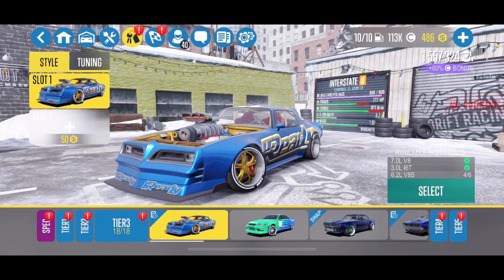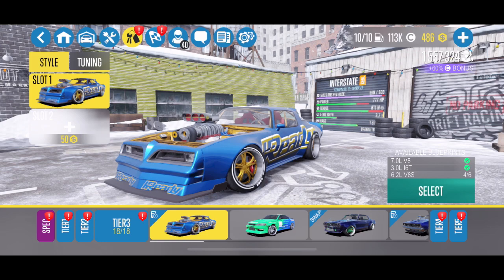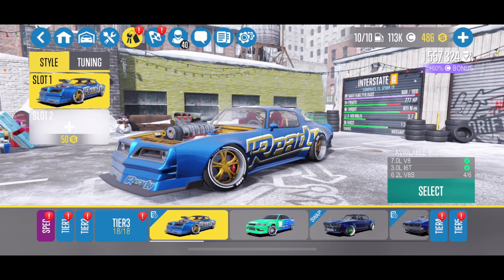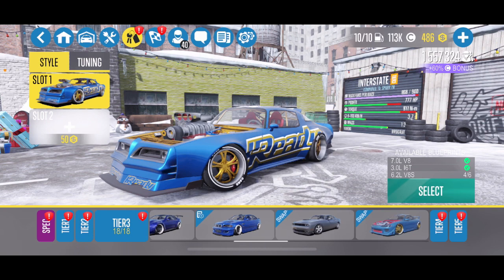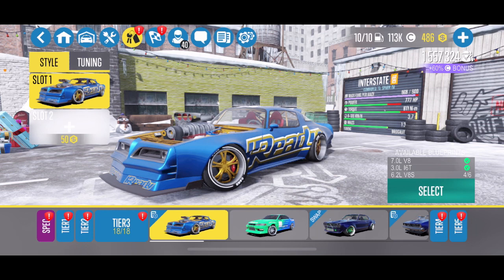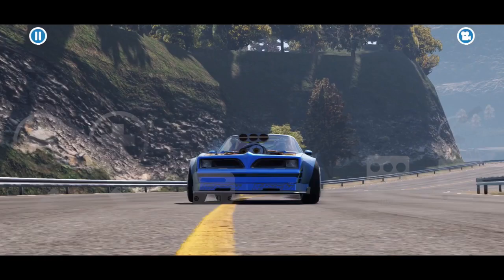Jumping over to tier three, my favorite tier three car has to be the Interstate. This was a late entry to the game — it wasn't available when I first started playing. I believe it was released for an event. I kept the stock motor in it because it has great torque: 811 newton meters of torque, 777 horsepower. More than enough. Given that it might be an event car, my second favorite would be the Horizon GT4 — even with the stock motor, it's a great car. Let's jump out to some Interstate driving.